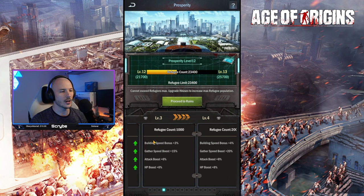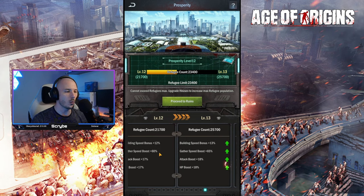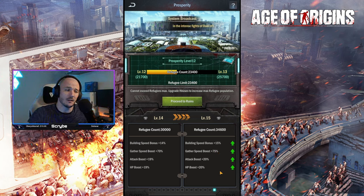All the way over to where I am currently at level 12, you can see it's gone from 1% all the way up to 12%, with a 60% gather speed bonus and an attack boost of 17%. The top level you can reach currently is level 15, and you need to have 34,600 refugees in order to hit that. You get a building speed bonus of up to 15%, a 75% gather speed boost, as well as a 20% boost to both attack and HP.